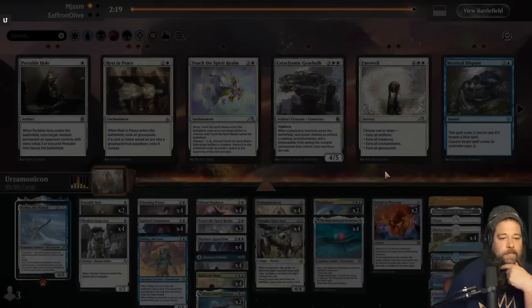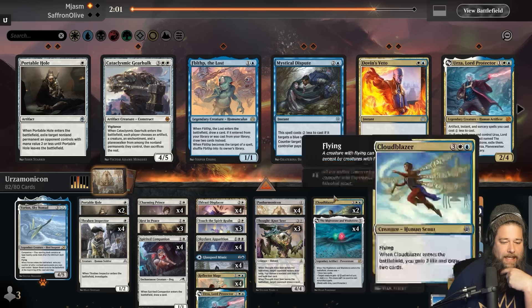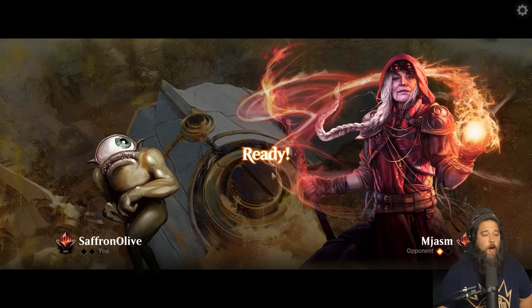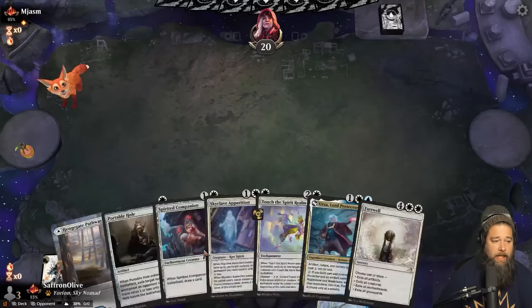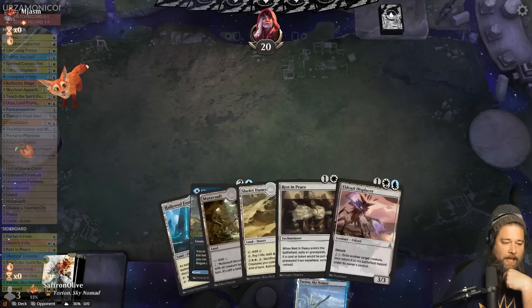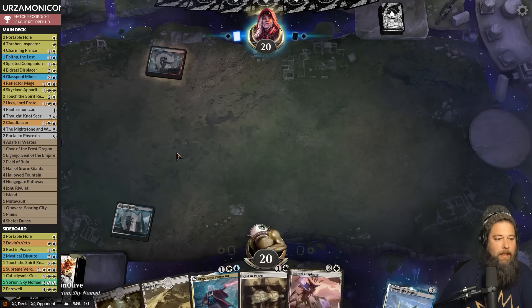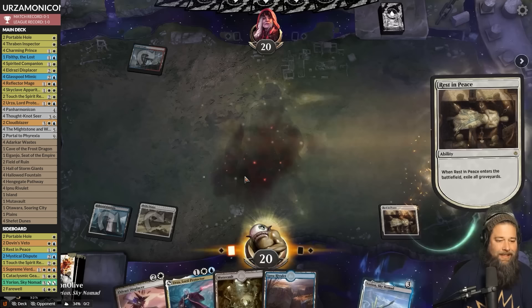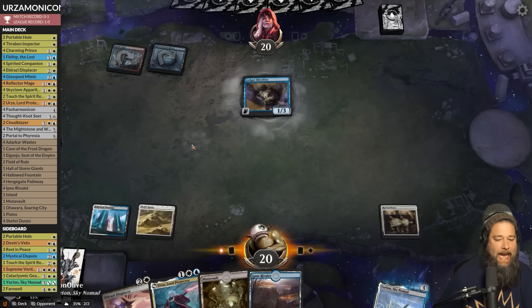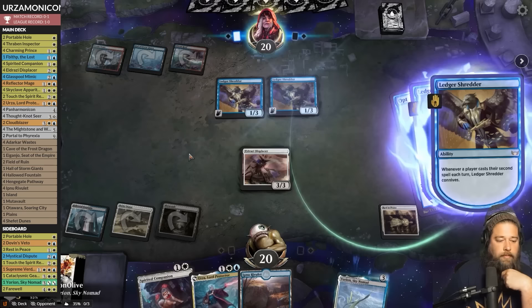Game 2: Urza-monicon versus Arc Light Phoenixes. We're on the play — not gonna keep the one-lander, put glass pool and Urza to the bottom, we'll keep. The good news about this hand is Rest in Peace is really really good against our opponent's deck — that should buy us a lot of time. Slam it. Opponent plays Storm Giants and Ledger Shredder. Let's just play Displacer, but we have no Panarmonicon this hand.